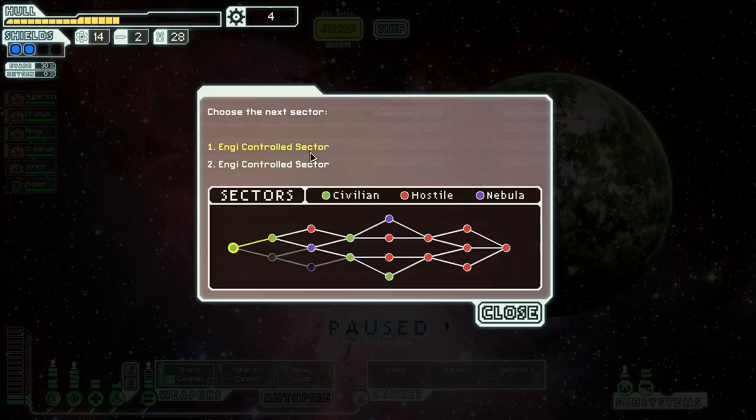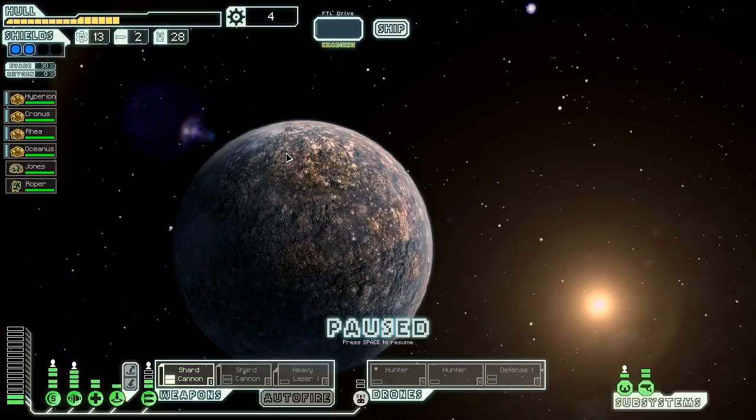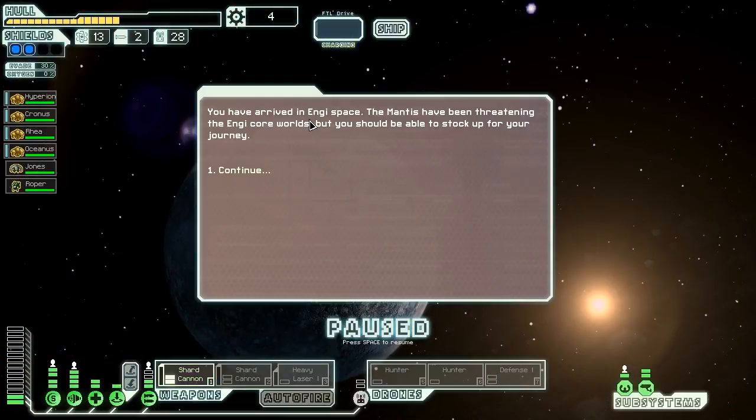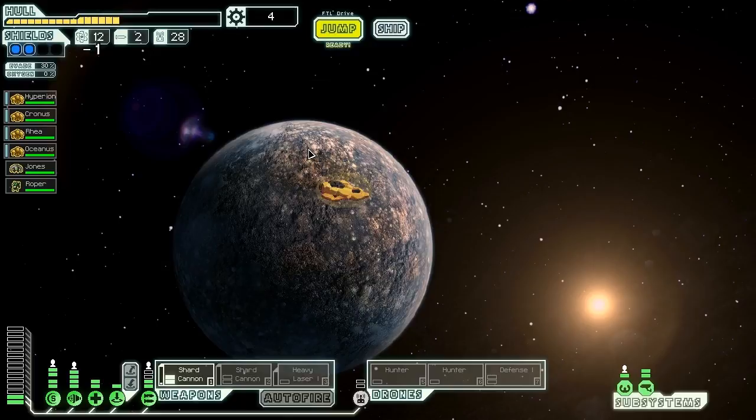Let's jump ahead to the next sector. We have two choices and both of them are Engie sectors. Engie-controlled sector it is. We have an Engie on board, which means we might be able to get a bunch of nice blue options. In Engie space, the Mantis have been threatening the Engie core worlds. Let's jump to this distress beacon and see if they want to give us some free goodies.